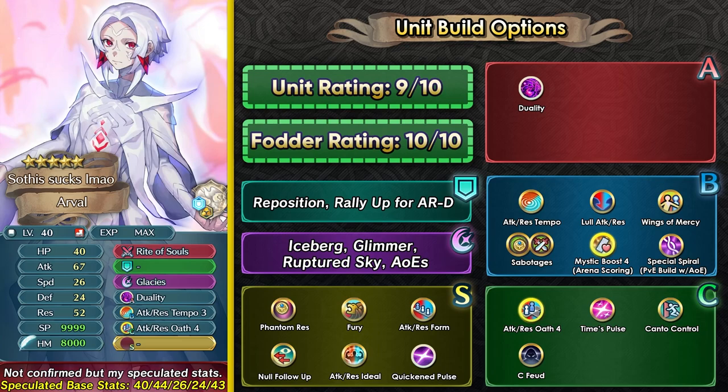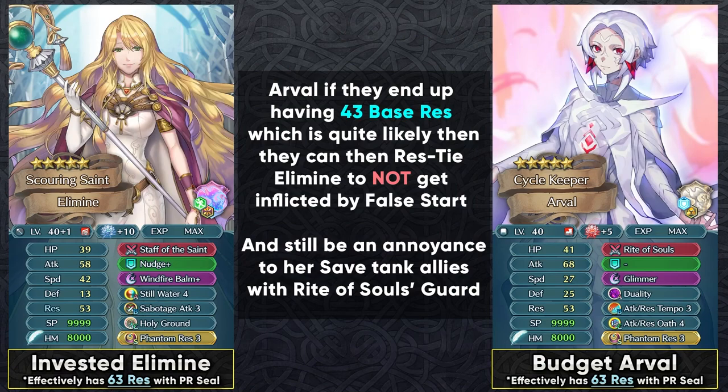We can't really evaluate an Anima unit without considering their matchup against Elemine. An unmerged budget Arvel with dragon flowers ends up at effectively 63 resistance with Phantom Resistance Sacred Seal. Against an optimized Elemine with Still Water and Phantom Resistance, a budget Arvel can actually resistance-tie with Elemine and not get false started. So Arvel can still trigger and debuff Elemine's allies with the guard effect, which is really helpful because tanks do not appreciate having guard on them.